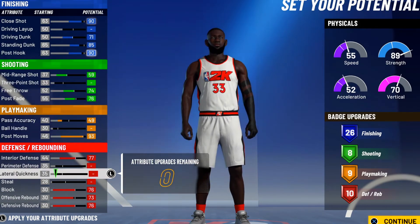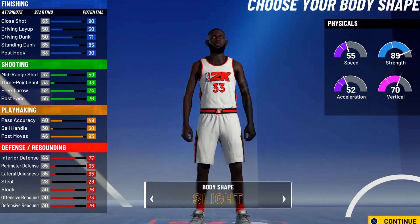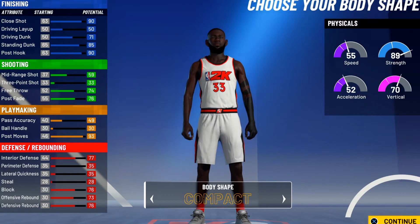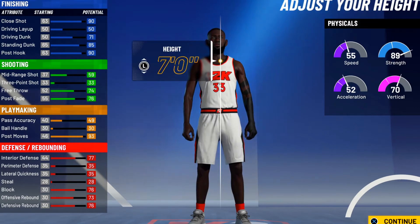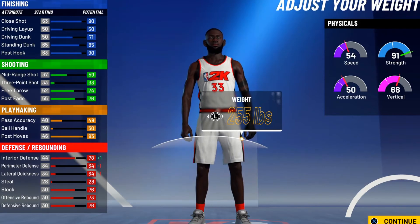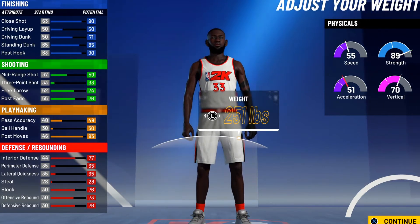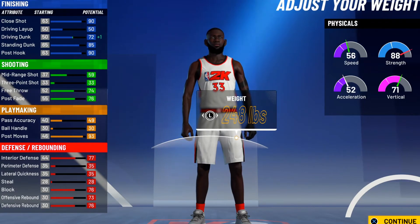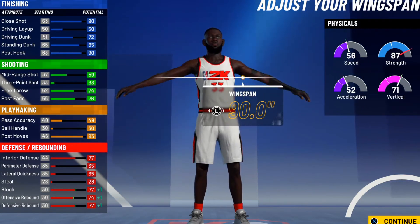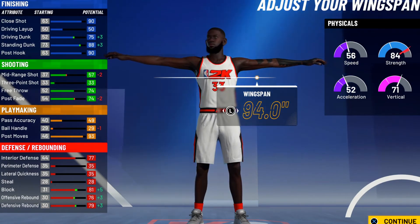If you guys don't want all that in shooting you could take some out. We can't really go seven-two. We need a 75 driving dunk to get big man contact dunk. Max it out and it's gonna give us a contact dunk — that's what we're looking for.